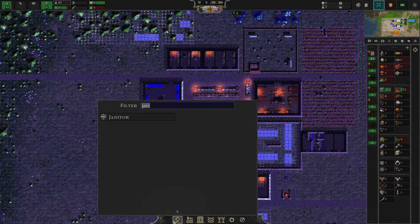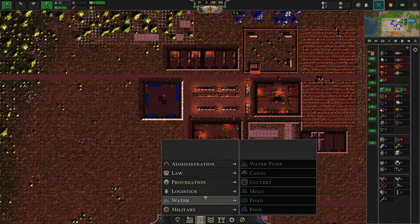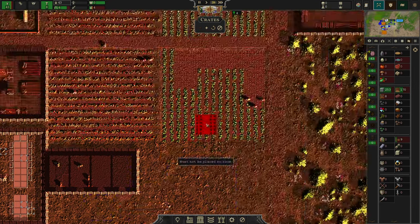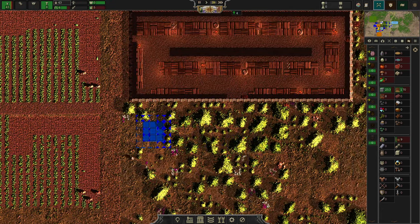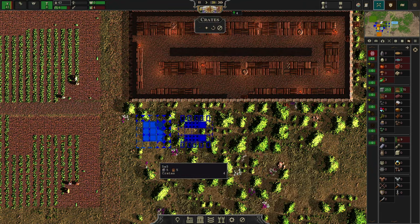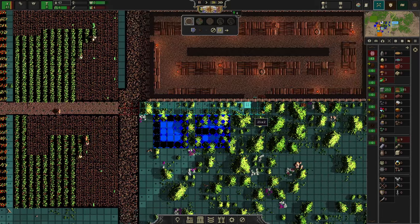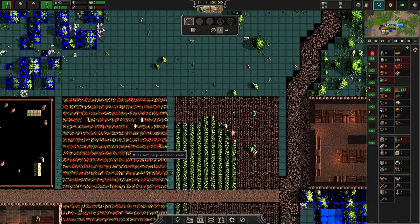Therefore, we are going to build ourselves one import and one export depot in the logistics area, because that will allow us to start trading things — and this is where the fun starts. I'm going to put these right next to the big warehouse. It pays off to have your import and export depots next to your logistics, as these items are transported from the warehouse to the stations and back.